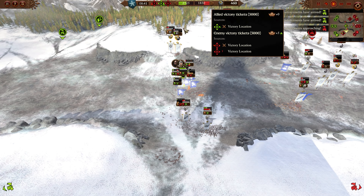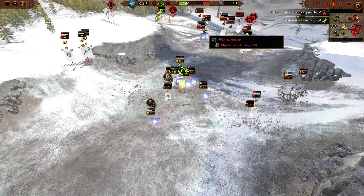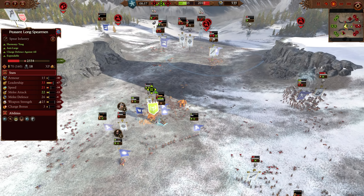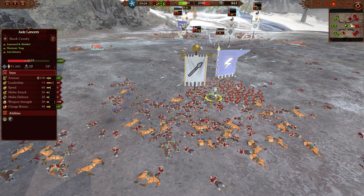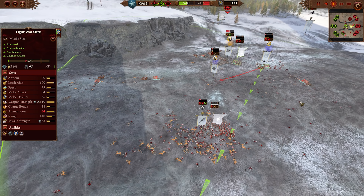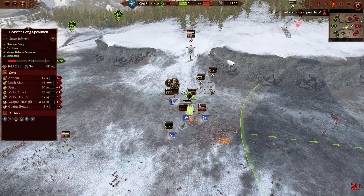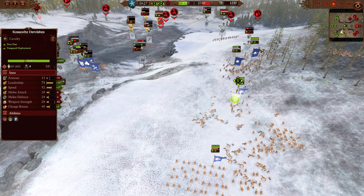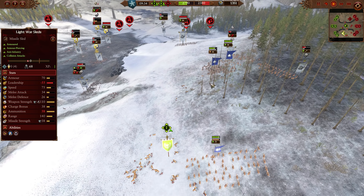Lancers are coming in with supporting fire from Horse Archers — they should be able to re-secure this point easily. It was a good sneaky attempt to get back on tickets. Because Turin is far enough behind, he's getting a catch-up mechanic for extra supply, so he should be able to develop more units. I did YOLO my Frostmaiden into some Peasant Spears, which is definitely a mistake, and the Sleds are almost gone.